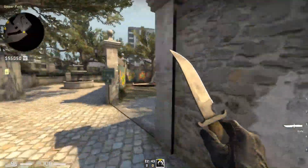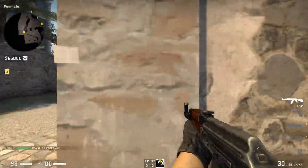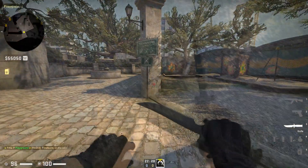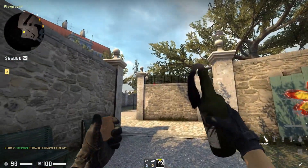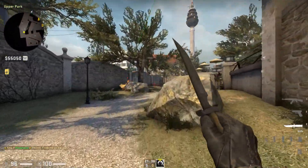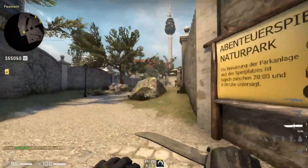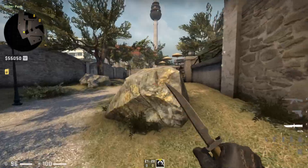With this smoke, just a basic flashbang so that the guy close by here can peek out. Something to have in mind is that there can still be players around this way. You could have the second player helping to get long control go into this position and line up like so. This will basically burn out this area — it doesn't have to be that perfect in the lineup. It's actually quite easy to hit it correctly. Coming out here long.